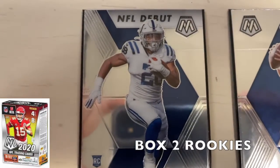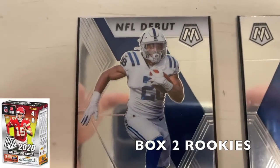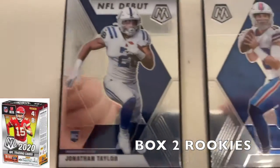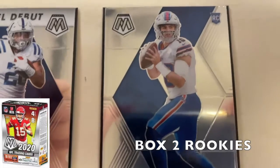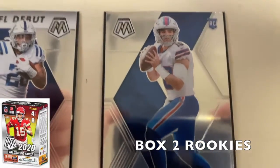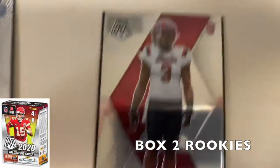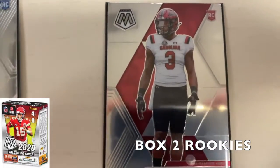Looking at rookie cards from the Mosaic box: a Jonathan Taylor NFL debut rookie card — not the best kind but still a cool pull. Also a Jake Fromm Bills rookie card — anytime it's a Bills rookie quarterback I'm happy, definitely keeping this one sleeved. And a Javon Kinlaw San Francisco 49ers rookie card.